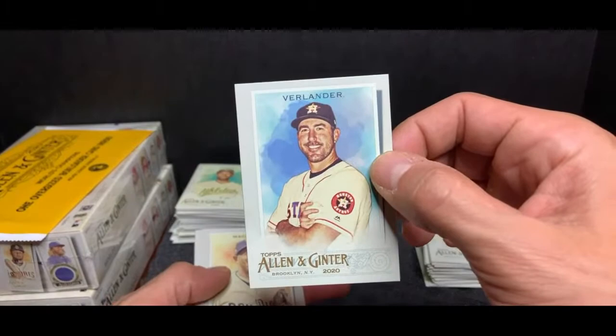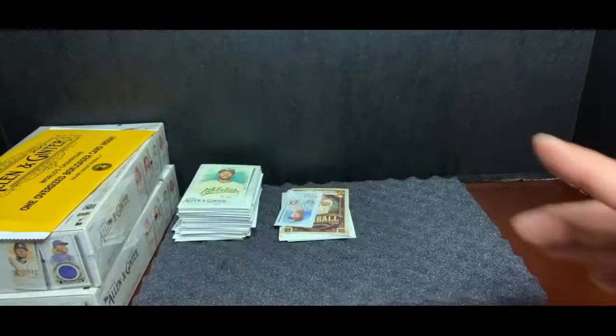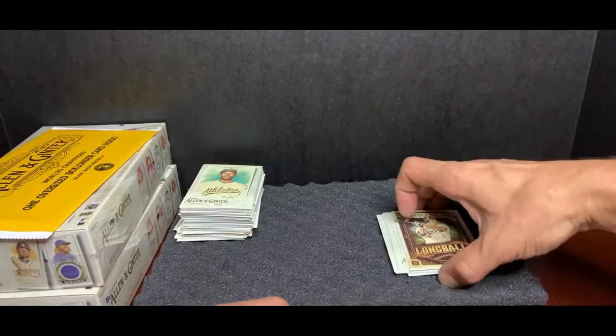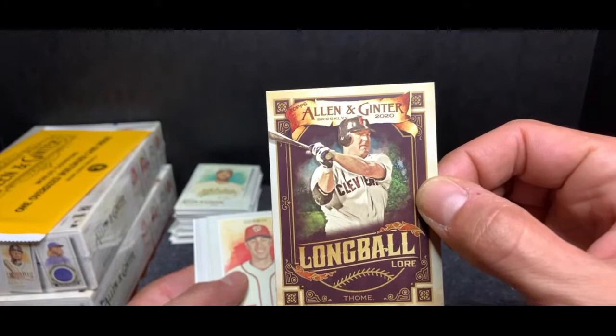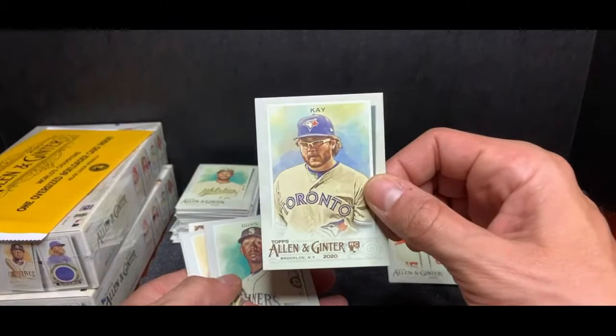Justin Verlander Houston. Manny Machado, San Diego Padres. Jordan Yamamoto, Miami Marlins. Moving right along. This mini card is Rhys Hoskins, going to Philadelphia. Beautiful card. This long ball is Jim Thome, Cleveland — he played on the White Sox as well, and Philly. Patrick Corbin, Washington Nationals. Anthony Kay, Toronto Blue Jays. Justin Dunn, Seattle. Jackie Robinson, Brooklyn Dodgers. Julian Edwards — he's an actor — going to the group.